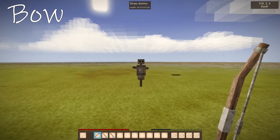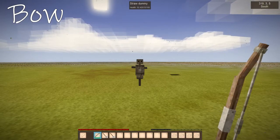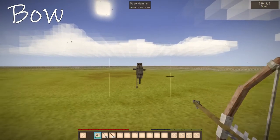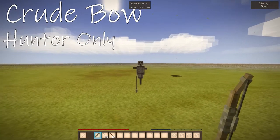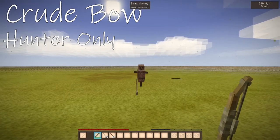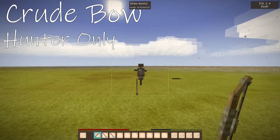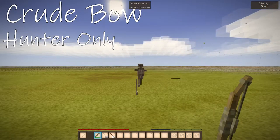For the best ranged weapon, we have the bow. It's a reliable, powerful, long-range weapon, but you need a lot of flax thread to craft it, so flax will definitely be the limiting factor. Also, if you chose the hunter class, you have the option of making a crude bow — it's hunter only, but it's much easier to craft. Instead of flax thread, you only need rope, which is easy to make from reeds or vines. Hunters, this will definitely be your bread and butter first weapon.